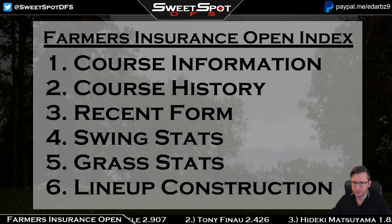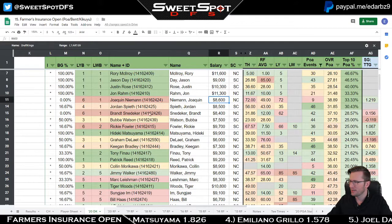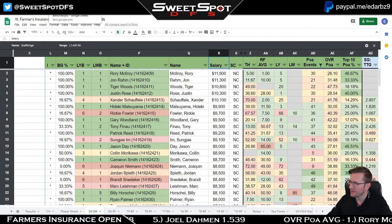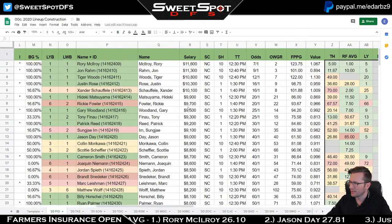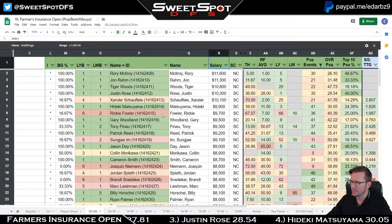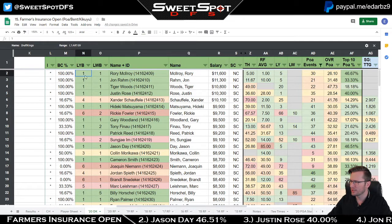Went through swing stats and grass stats — now we're into lineup construction. I'll sort by salary. What I've been experimenting with the last two weeks is a bucket combination system, which I'm abbreviating BC, trying to figure out the likelihood a golfer finishes inside the top 10.